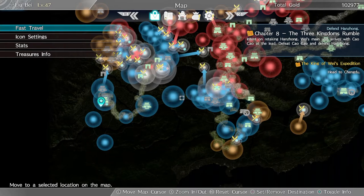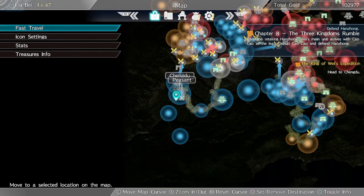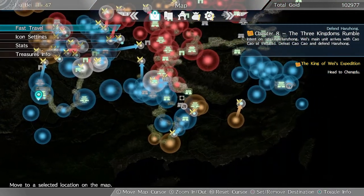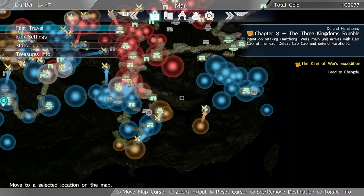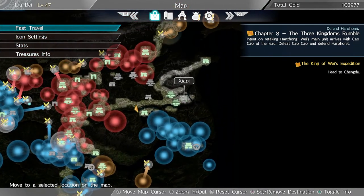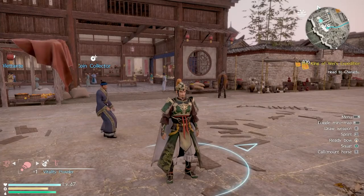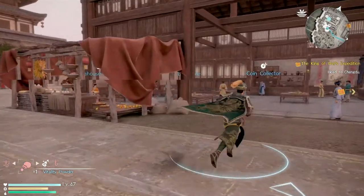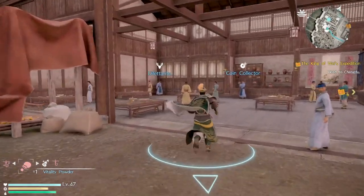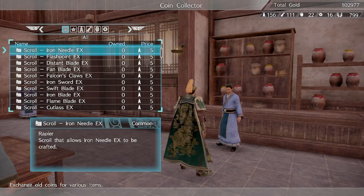The city I'm currently in is Chengdu, as you can see on screen. When you start the game there may be about five, six, or seven missions in, and there are already coins available. Another one I went to was Xu Chang. These are areas where you run around the major cities and find people known as coin collectors.